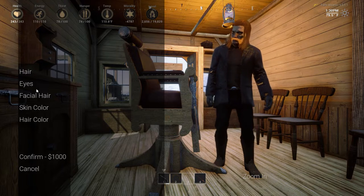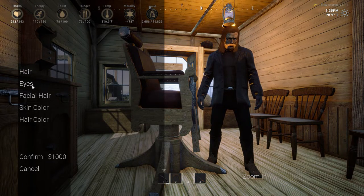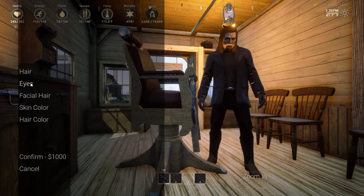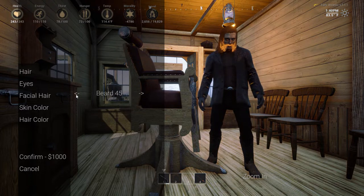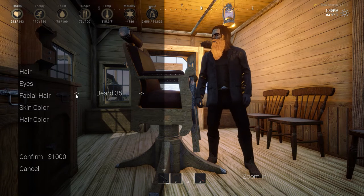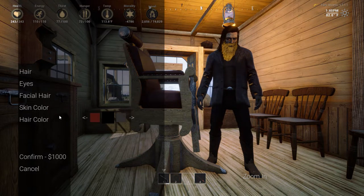It's a steep haircut, but you can change your eyes and skin color too, which is kind of weird. So he gives you a dye job on your skin — a tanning or a paling. The facial hair has all of them; I didn't see any new ones, so it's probably just the ones from the start menu, but there are 45 options.